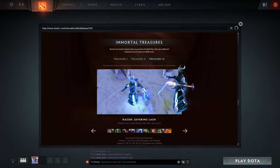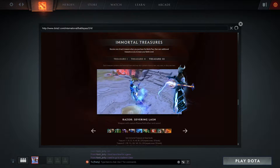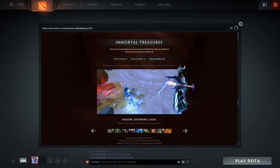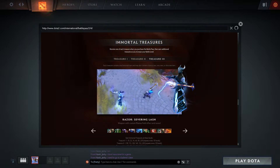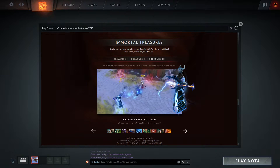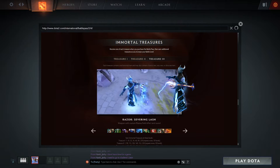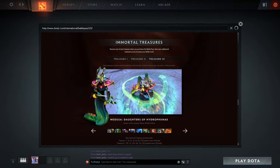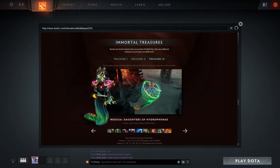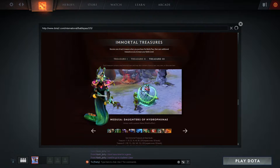Next we have Razor's Severing Lash. Wow, he looks so good walking around. Let's see what he does when he's attacking or leashing. The attack animation has changed to better-looking lightning. That is pretty cool. The circle ring is pretty amazing as well. It doesn't actually affect the leash, but it is a really cool effect. Mana Shield looks pretty cool with this, so that definitely compensates for the relatively less visible cosmetic.